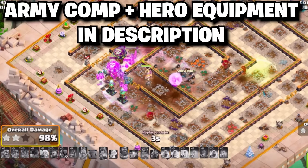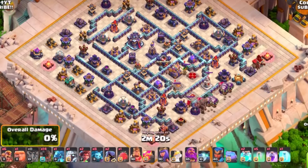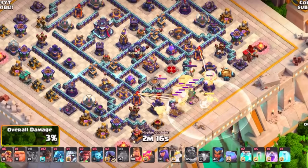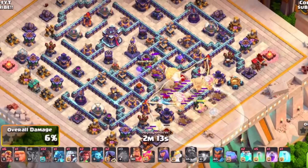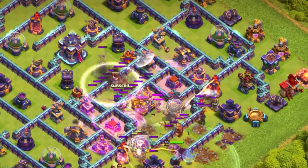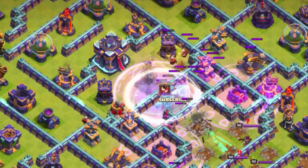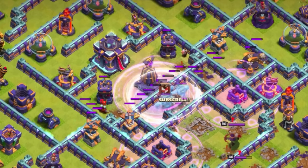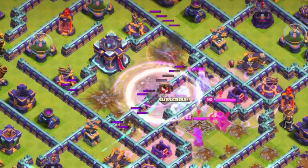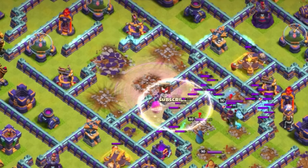For Town Hall 15, the super archer blimp with rocket loons is a very fun and strong option. Use your balloons, a couple rocket loons, Grand Warden, and the blimp with an early warden ability to get deeper into the base. Use freeze to deal with sweepers. Get deep enough to reuse invisibility — wait four seconds, drop two clones, another rage, and use invisibility spells every four seconds. If you see a ground CC like ice golems, use a giant to remove the Town Hall and other structures.